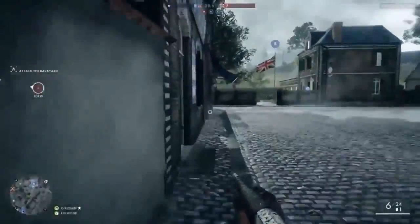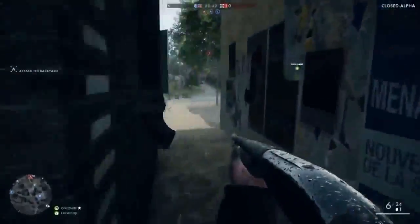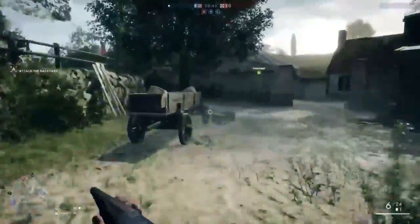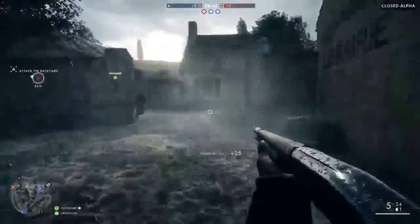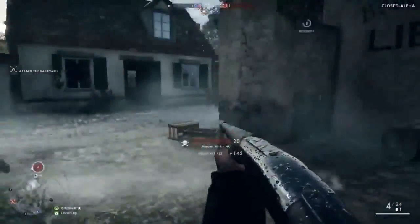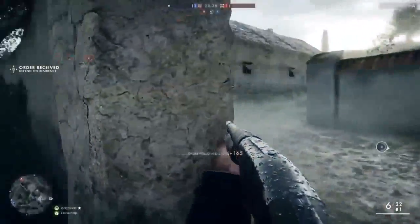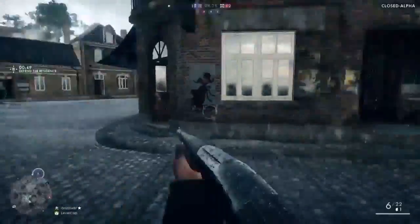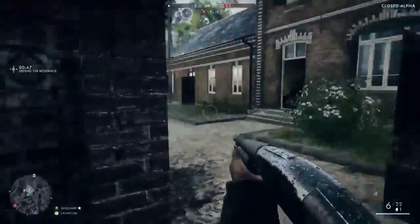So this is the assault class — not the medic class. It's a bit like your engineer, but you can't fix tanks or planes with it. There's a class you get specifically if you pick a plane or tank, and that's your engineer class. So you don't have four classes — you have five classes.